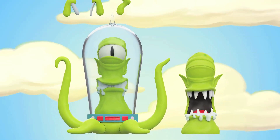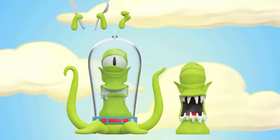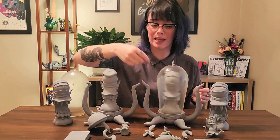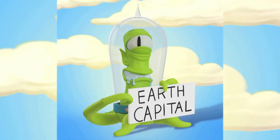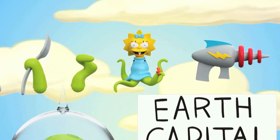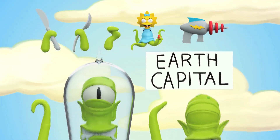Kang comes with five interchangeable hands: a set of neutral hands, his knife holding hand and his fork holding hand for dinner, and of course a ray gun holding hand for the ray gun that comes with. He's also got this Earth capital sign that he used to hitchhike, and of course one of my favorites — Alien Maggie.